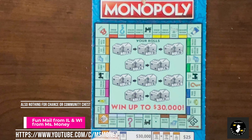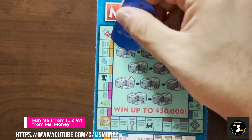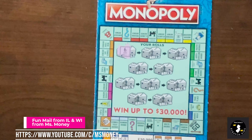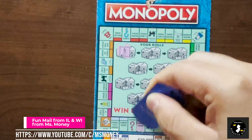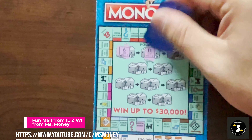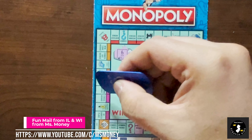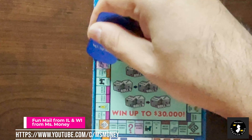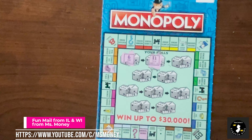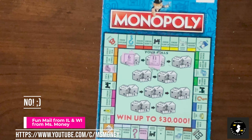This is the next ticket - same game, just another ticket. Maybe we'll switch back to the blue one now. We got a 6, 1 through 6. Roll 2 is an 11. 1, 2, 3, 4, 5, 6, 7, 8, 9, 10, 11. Ooh, we got a community chest. Do we win anything for that? I don't think so.